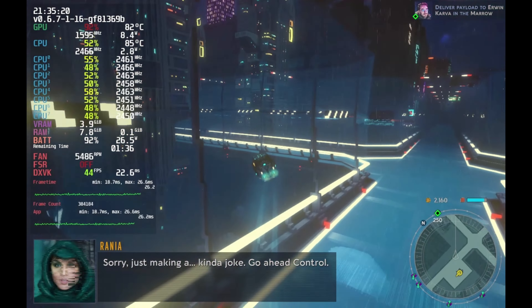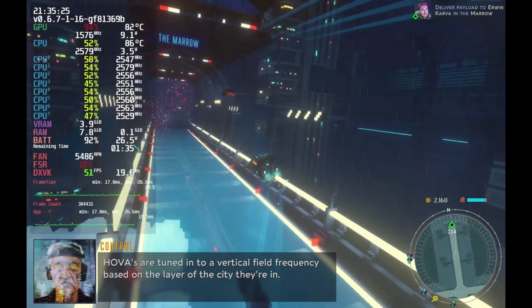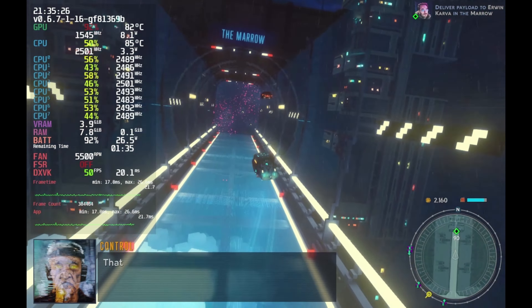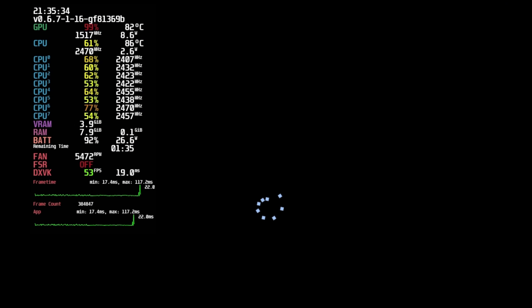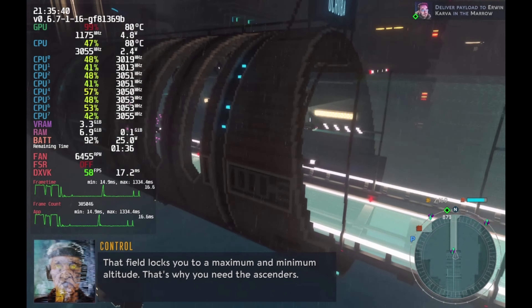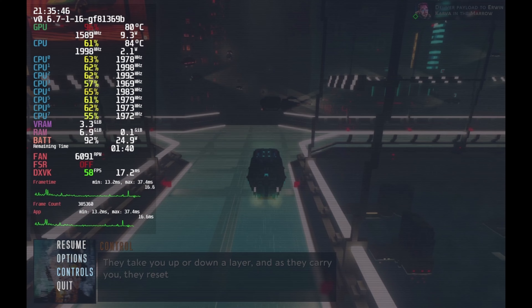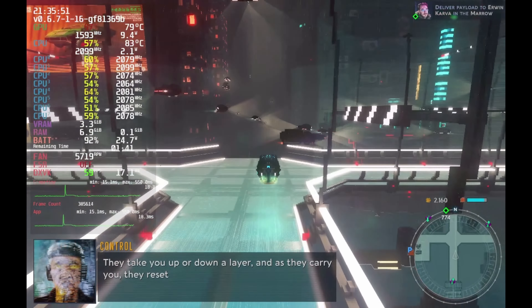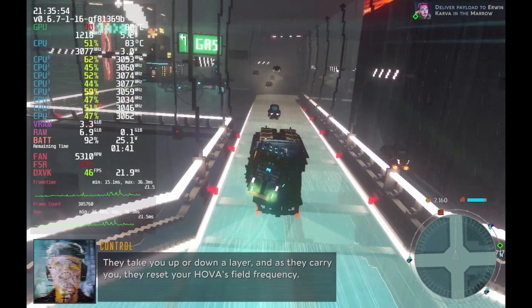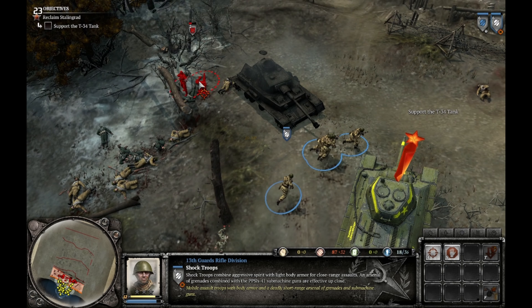The next game is Cloudpunk — a very interesting delivery simulator where you drive your flying car through a hovering cyberpunk space. It's a breathtaking world. Most of the time you'll be delivering packages from point A to point B, but you'll learn a lot about the world, its inhabitants, and your role in it. It works on Steam Deck, though at default settings it won't run at 60 FPS — even at its lowest settings it runs at around 50 FPS. You could run the Steam Deck at 40Hz for a really smooth experience.